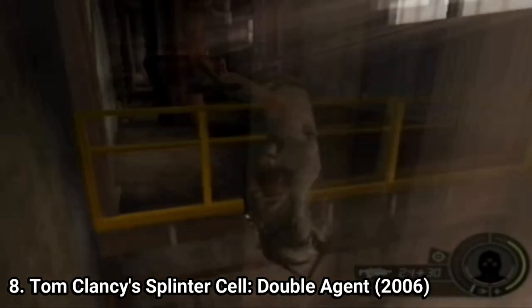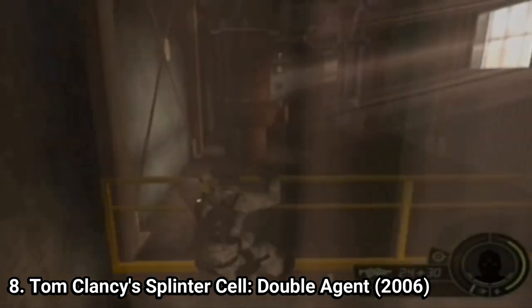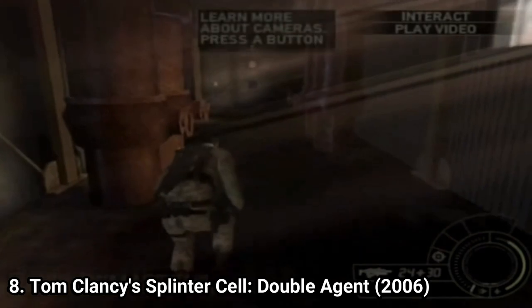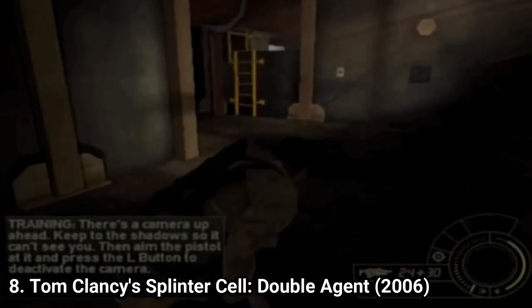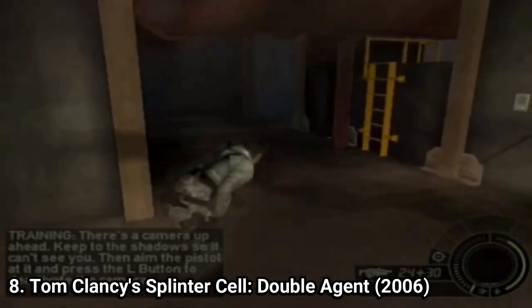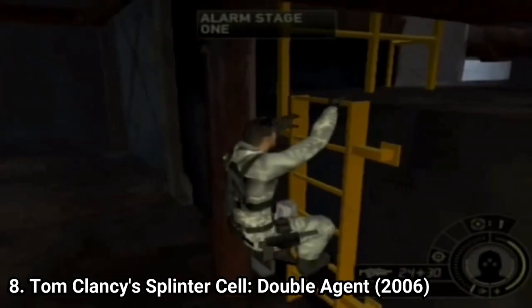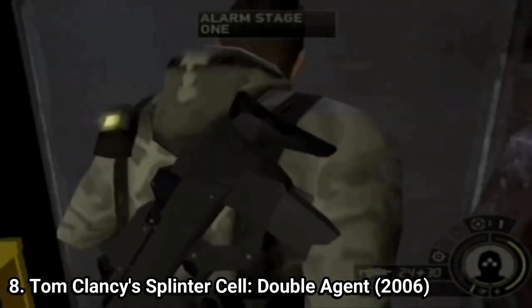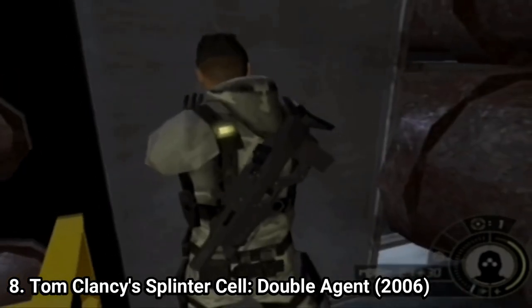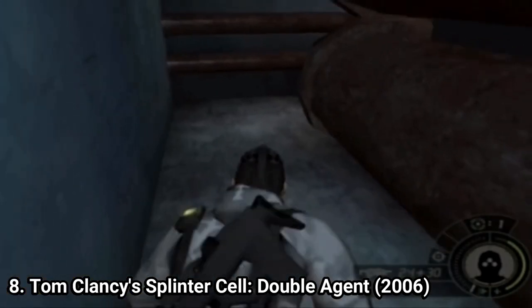Splinter Cell Double Agent is interesting. When you jump from the 360 version to this one, you can feel the downgrade — graphics look incredibly washed out. And even in gameplay you can spot some differences between the 360 and the GameCube, PS2, and Xbox versions. The gameplay doesn't have many additions compared to Chaos Theory. But when it comes to the story, it's better.